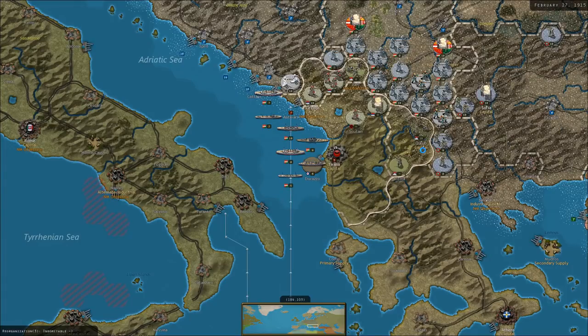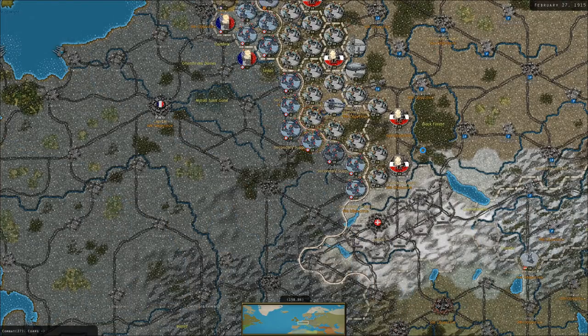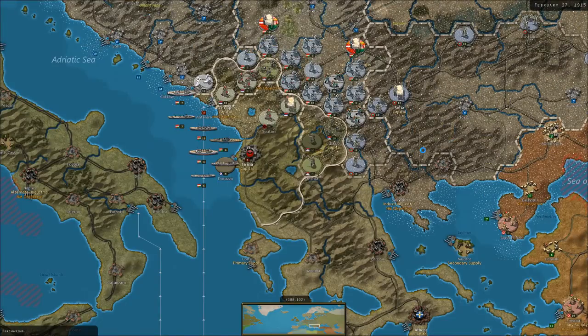Meanwhile, the British decide to move their battlecruiser into the port of Durazo rather than retreat it — they move into port. It's an interesting move. I can't effectively attack it, but I can certainly bottle it up. I wonder what the Italian war stance is at this moment — obviously they're shifting toward war. We might want to spend some diplomacy to try and arrest their shift. French attacks to the south of Toul against our troops in garrison there don't go well — attacking trench lines in winter with defensive artillery is not the best thing to do.